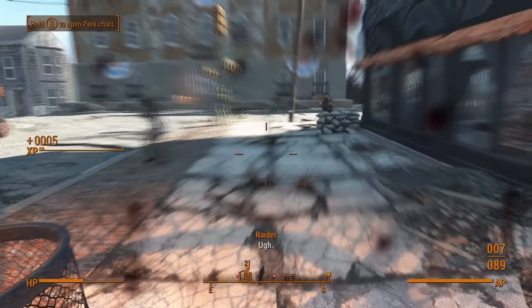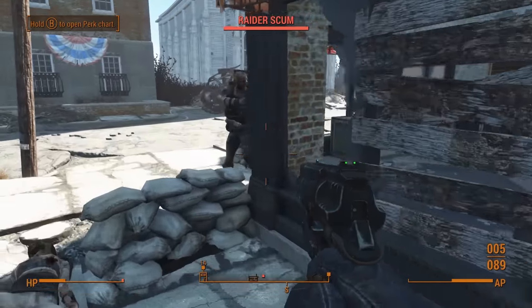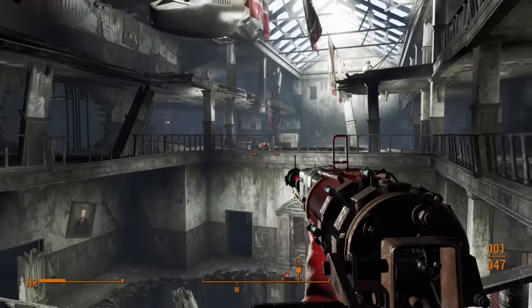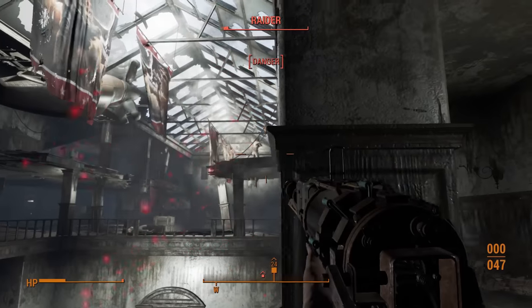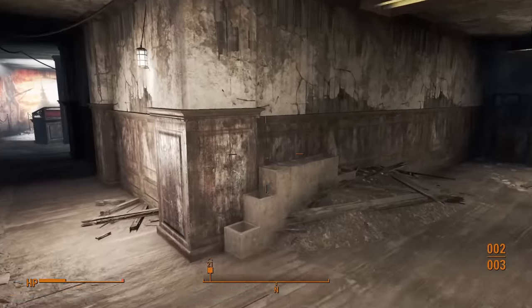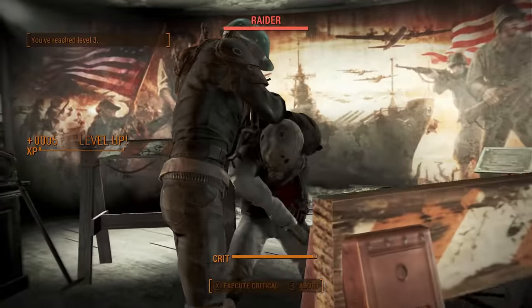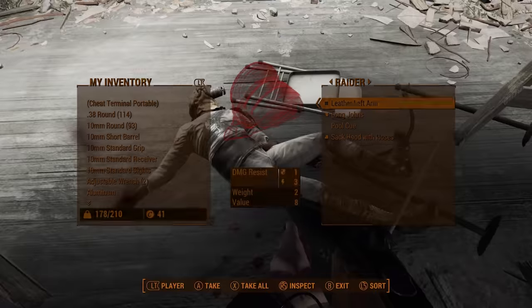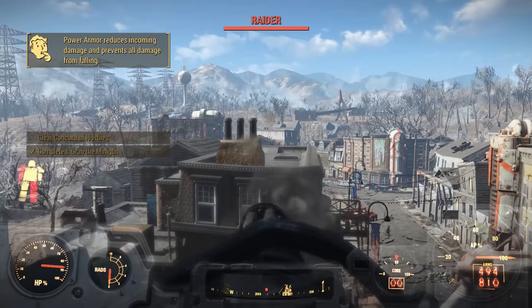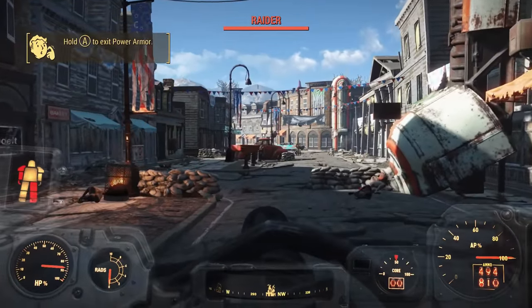With every stat at 1 and no perk points for the rest of the challenge, I'll need to rely on powerful weapons and armor more than ever, as I won't be able to offset damage and defence by increasing relevant skills. I'll only have access to rank 1 modifications — for shotguns that's not too bad, but for the 10mm pistol it'll probably stop being useful by the second half of the story. I'm helping with Minutemen business to acquire supplies from Raider corpses and grab the power armor on the roof.